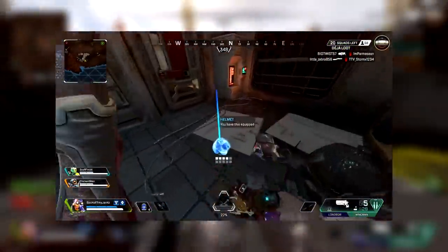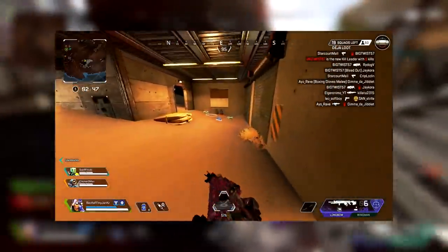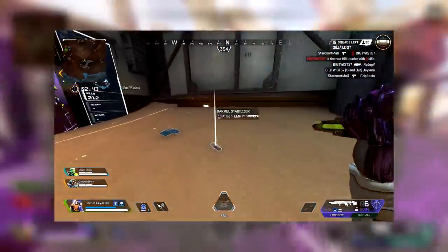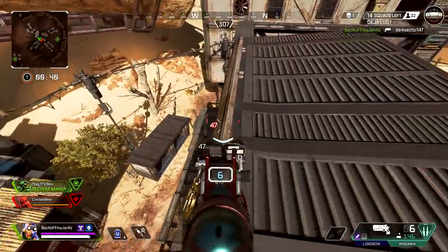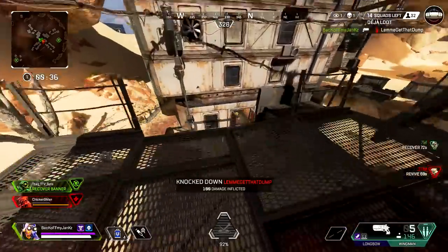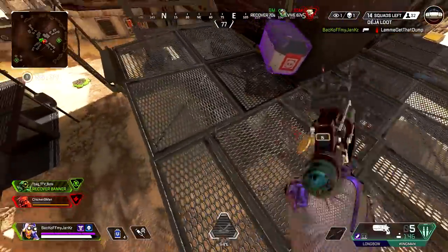Right after grabbing that Longbow, we pick up this Wingman right beside the rope and then there's a Bruiser on my way out. So I literally have — like that's — what more do I need, right? That's exactly what I want. And I was doing that game after game and I got a bunch of stuff to share with you guys today and I think you'll really enjoy it.